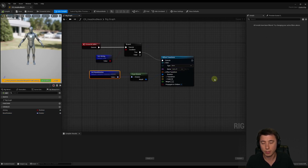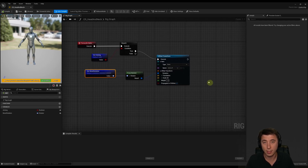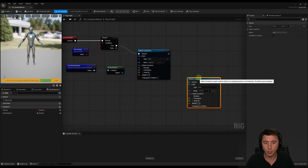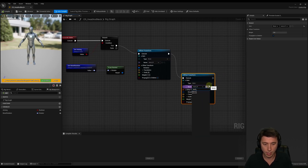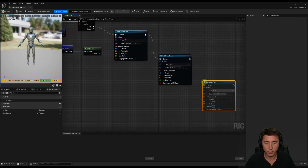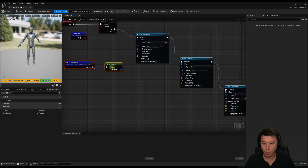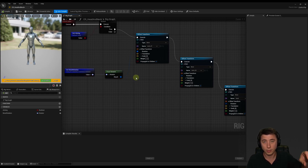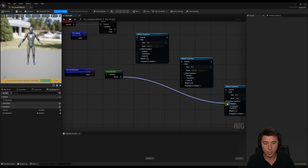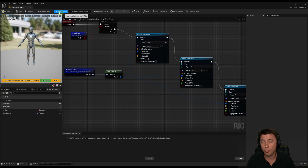We don't only want to rotate neck_01 — there's also a second neck bone and our actual head that need rotating. So I'm going to duplicate this offset transform node two more times: one for neck_02 and one for head. Then I'll take the 'from rotator' node and split the rotation across all three bones so they're equally rotated, connecting up the rotation on each. As long as auto compile is on you don't even need to manually compile. Now the question is how do we get the bone rotation that drives how much each of these bones rotate.